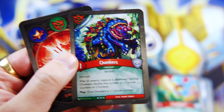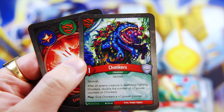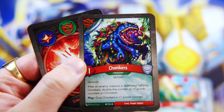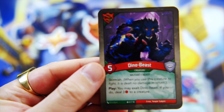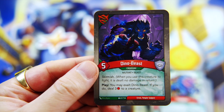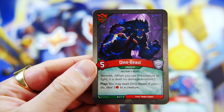And then we got Chonkers - it's a Skirmish creature and it says after an enemy creature is destroyed fighting Chonkers, double the number of plus-one power counters on him, and you give him a plus-one power counter. Plus you got Bumblebird, who could make that really disgusting. And lastly, we have a Dino Beast - you may exhaust Dino Beast; if you do, deal three damage to a creature on play. It's a five-power Skirmish.